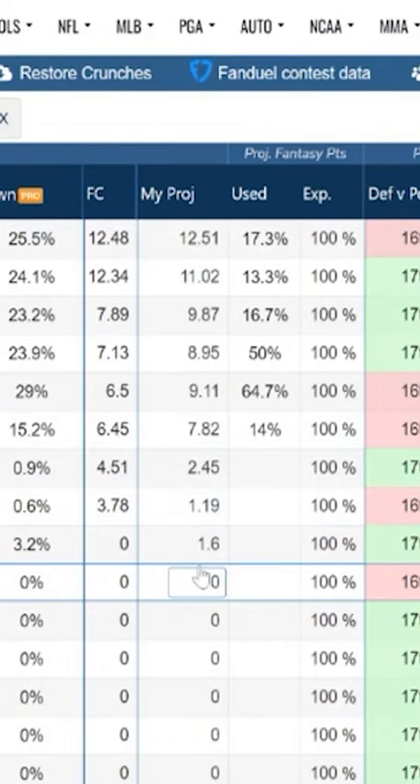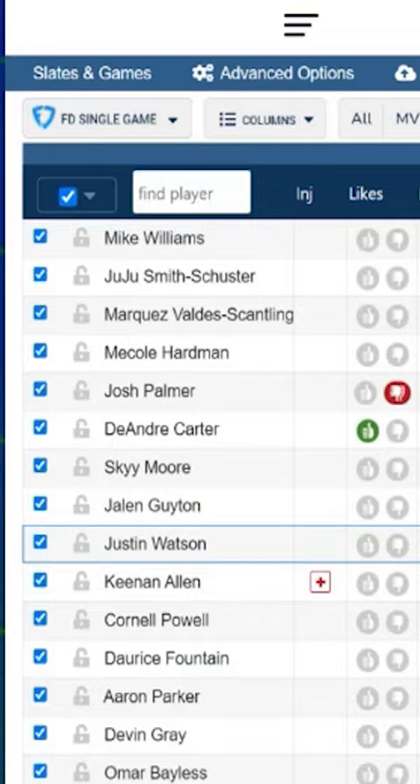My minimum projection to be included in lineups is currently set at three, so I'm not going to be getting any of these guys — I think that would be a mistake. So I'm going to give a little boost to my other receivers here. This is the process for me: I'll go through and crunch and re-crunch several times until my lineup set looks the way I want.